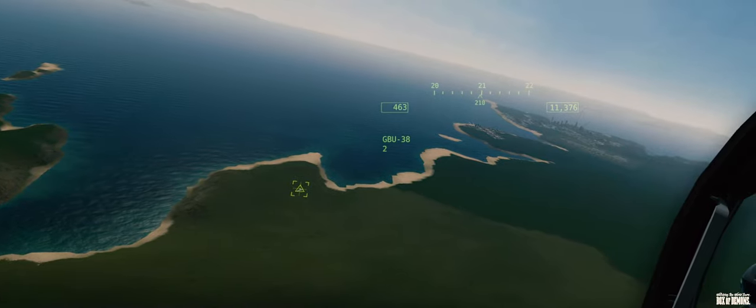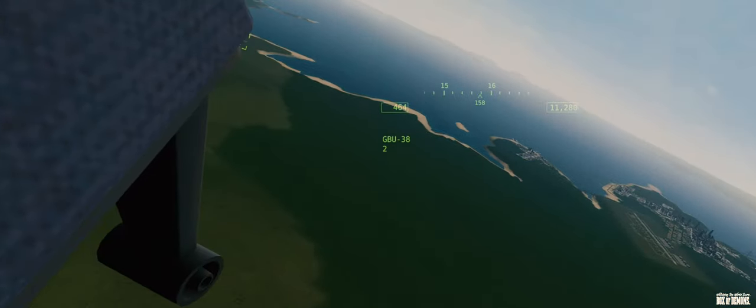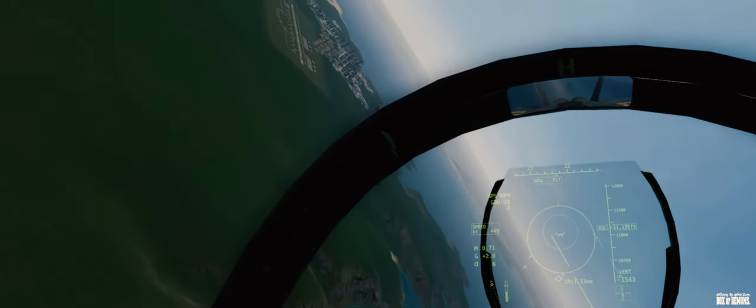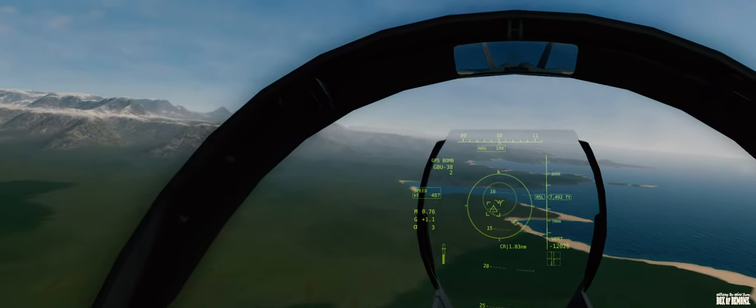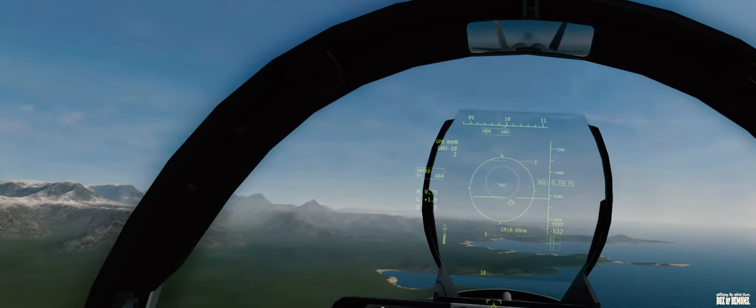Remember that arrow that shows up somewhere on the circle? Let's try and put that on the top so we're heading straight towards the target. Speed doesn't really matter for bombing. Let's stop the turn now because it's lined up just about. We're just going to fly straight and level. Pull up a little bit — you're going down. When we see that diamond pop up in the inner circle, you can go ahead and drop and call out Pickle.